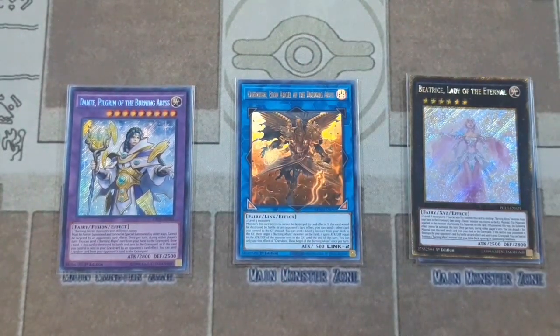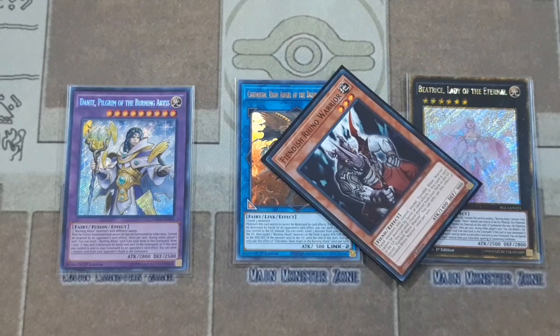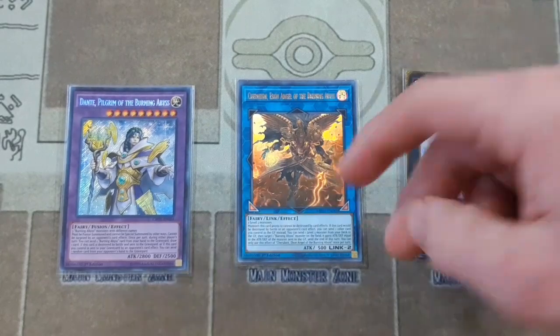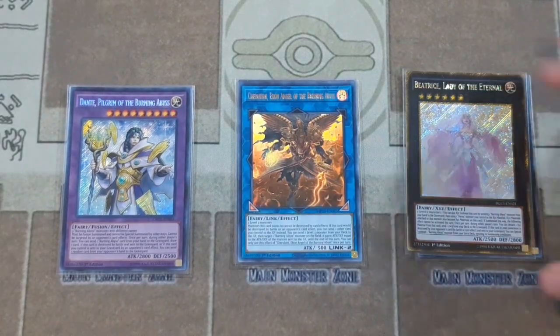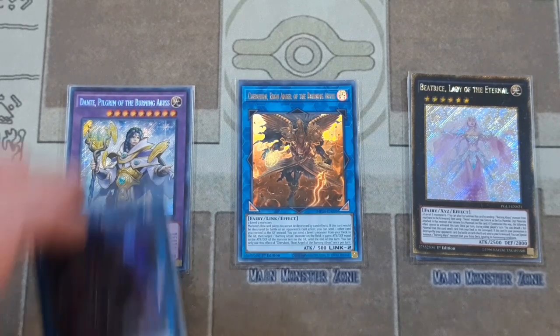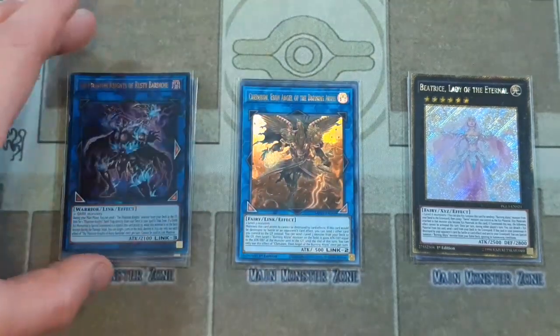One copy of Cherubini, who is a really great inclusion. She's basically like your Fiendish Rhino in that whatever she is pointing to cannot be destroyed by card effects, which is really awesome. She also helps you foolish burial from your deck, and she can boost up the attack of one of your monsters on the field up to the attack of the monster you foolish buried. I would almost like to play her at two — some people cut her but I think she's super useful.